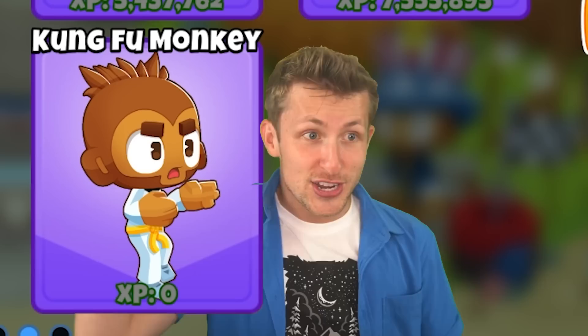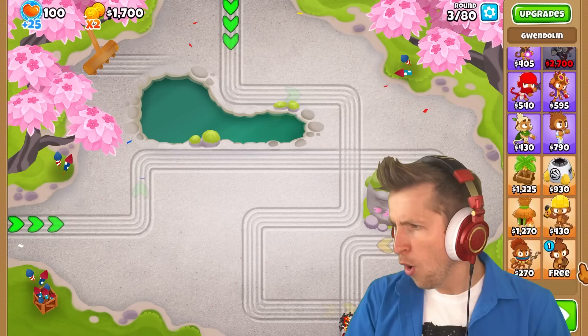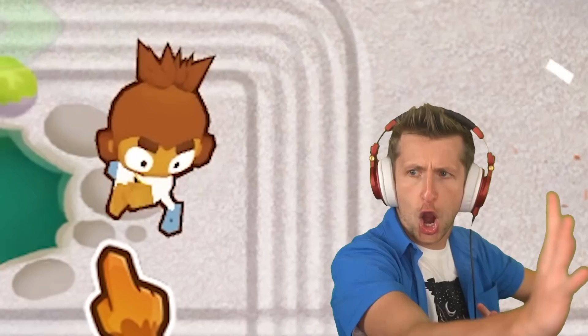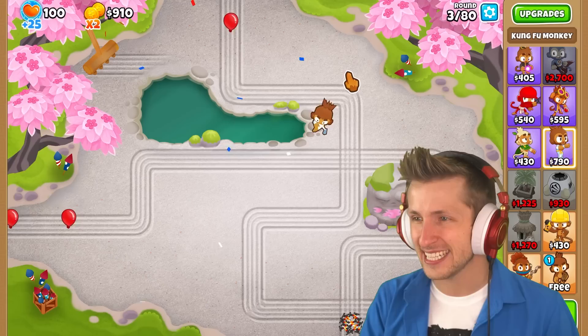Today we have the Kung Fu Monkey! Look at this guy — it's the Kung Fu Monkey! He karate chops balloons. What more do you want? There it is, the Kung Fu Monkey! Look at him. Look at his stance! He's beautiful! After a tragic accident resulting in loss of his tail, the Kung Fu Monkey fights against balloons in his ultimate final stand. Let's go!